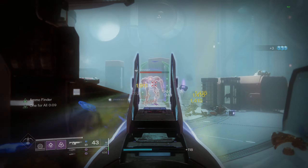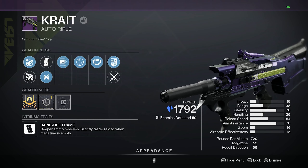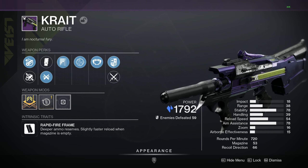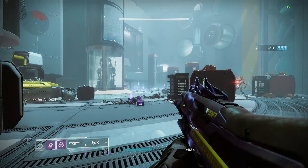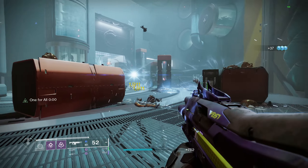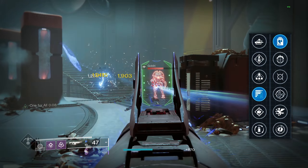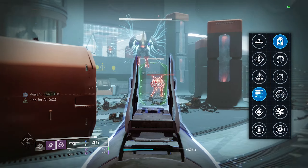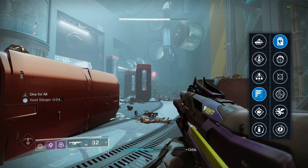Moving on to our next weapon at number two, I'm going to be recommending the Krait. This weapon is a rapid fire frame 720 round per minute Stasis kinetic auto rifle that sports a base mag size of 53 and can be obtained from base world drops in the game right now. It features a high rate of fire, solid impact, and a whole slew of powerful perks that make it one of the best auto rifles in the game. The roll I'd recommend is a Subsistence and Headstone roll — Subsistence gives us 14% of the weapon's mag back after a kill, and Headstone can be an extremely powerful perk if you know how to use it.